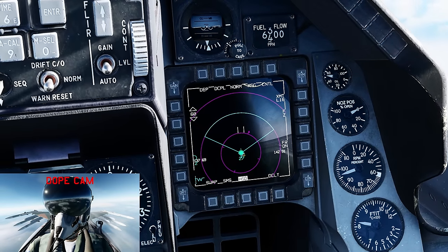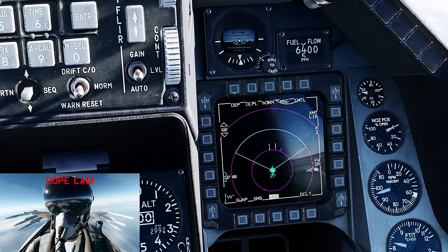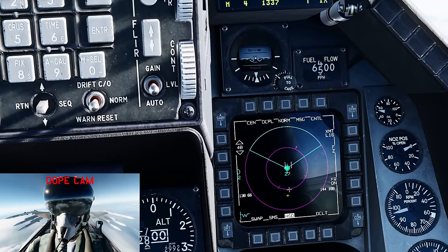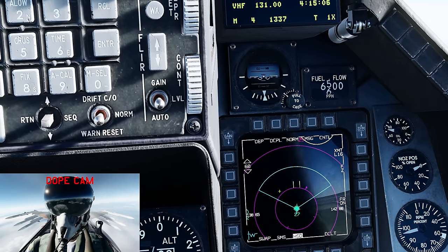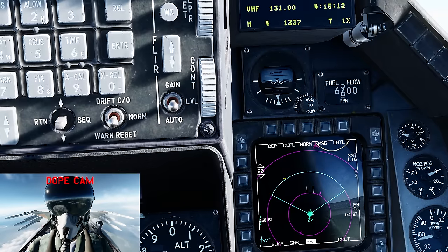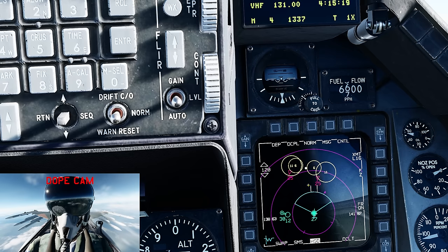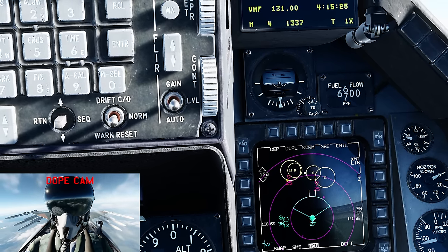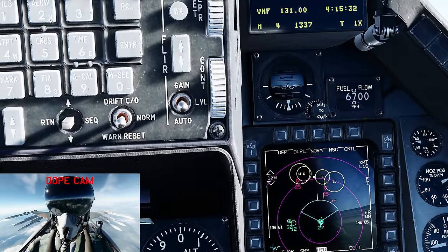On the HSD, if you want a better view of what's behind you, hit the button above DEP to center it — now you're in the center with a full 360 degree view. I usually use this mode when I'm running away from something. In addition to air contacts, you can also see SAM sites and surface-to-air sites. Expanding the view by hitting up, I can go to 120 miles, 60 miles, or 30 miles. At 120 miles I can see I've got an SA-11 and two SA-6s — and some red air contacts — all being sent to me via AWACS and friendly aircraft with a data link.